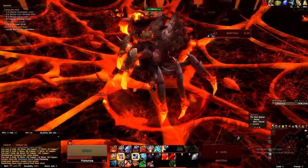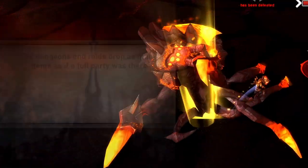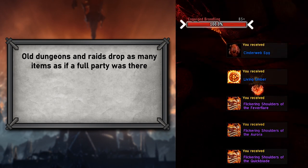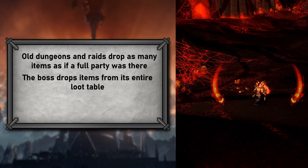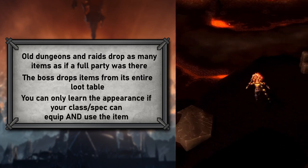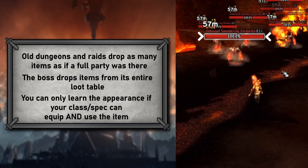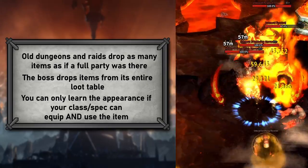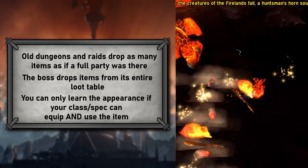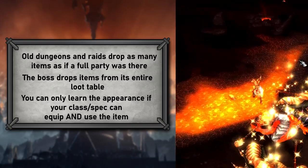Now let's take a look at some transmog restrictions. Old expansion dungeons and raids will drop as many items as if a full party was running it, so dungeon bosses will drop 1 or 2 items and raid bosses will drop 5 items. These items will also come from the bosses' entire loot table instead of items only for your spec. This means that when I'm running old raids on my warrior I can also get items from other class sets, but one of the most disappointing parts about the transmog rules is that even if your warrior picks up priest items, those appearances will not be unlocked on your priest. You can only collect the appearance of an item if your character can equip it and it is usable for that class and spec. For instance, warriors cannot gain combat stats from cloth armor but they can equip it — so if I equip cloth armor on my warrior, I won't be able to gain the appearance because it is not usable by my warrior. But if I equip plate armor on my warrior that is not part of a warrior specific set, I can use that appearance on my other plate wearing classes like a paladin.